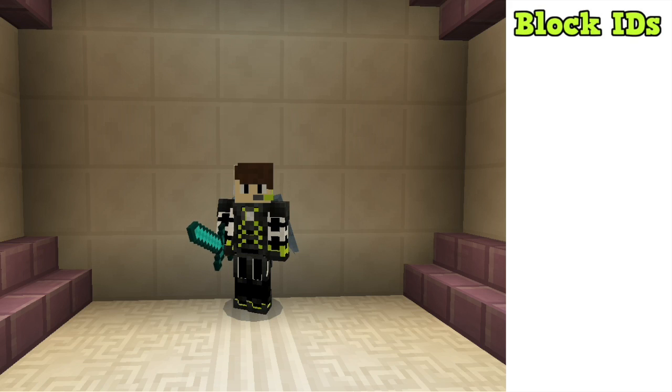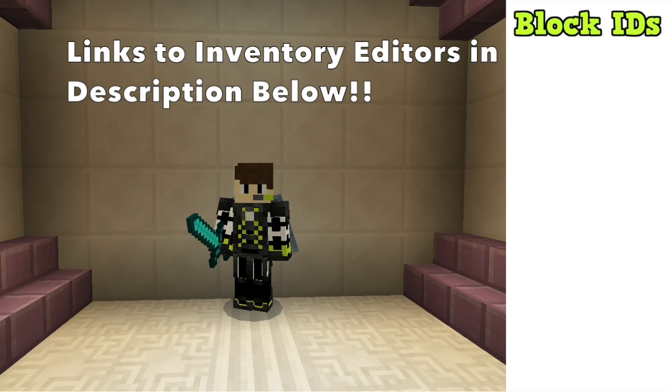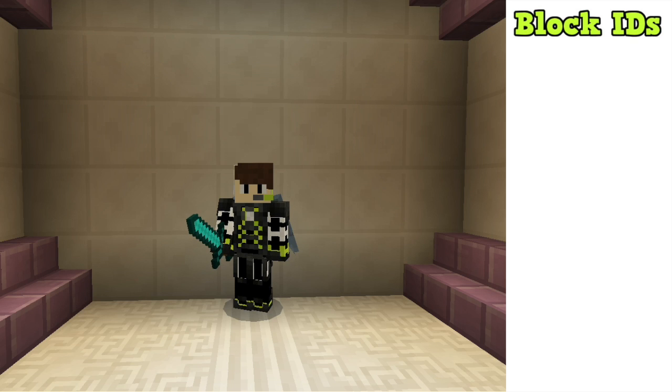Welcome back to Destination Gaming, where today we are looking at 10 blocks and items hidden inside Minecraft Pocket Edition 1.0. These are secret blocks hidden in the game's files that you can only get through inventory editors, using the block IDs that I'll show on the side of the screen as I show each block or item.